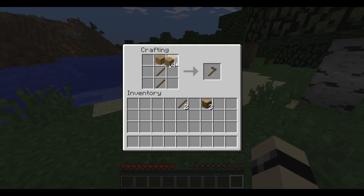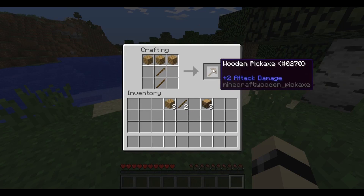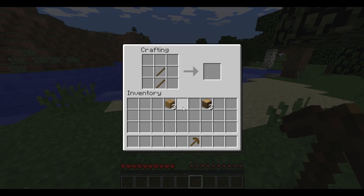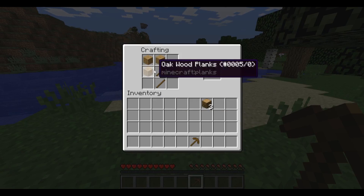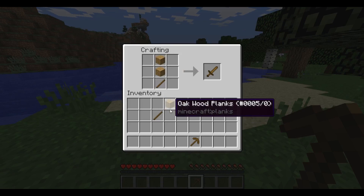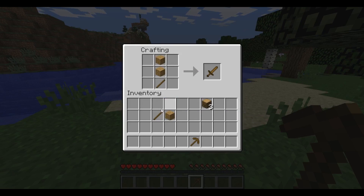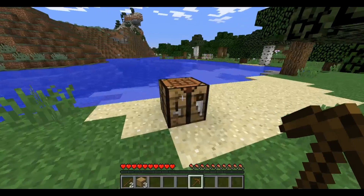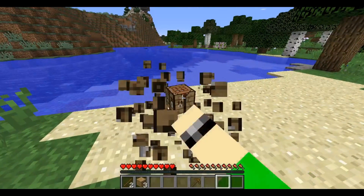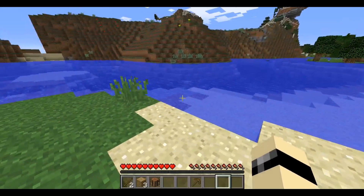Crafting in Minecraft is very simple. Most of the time you're just drawing out the shape of the object that you want to craft, be it a shovel, a hoe, an axe, or a sword. It's all that simple. If you have any more questions about crafting in Minecraft, go check out the Minecraft Wikipedia, because there are loads of things out there to craft and Wikipedia has all the answers for you.